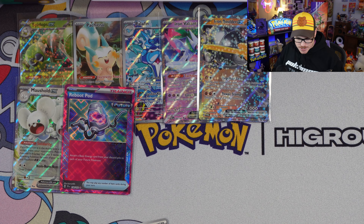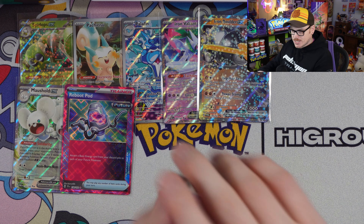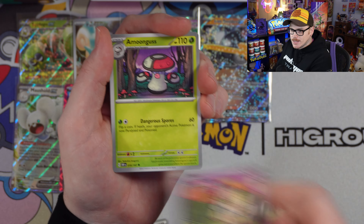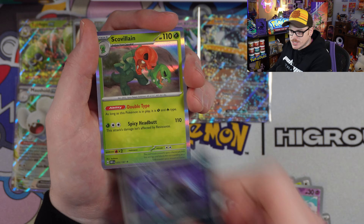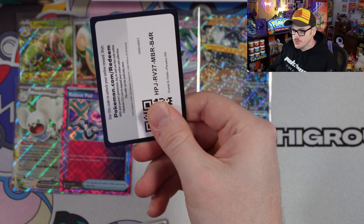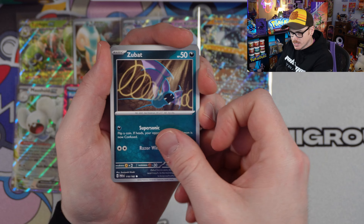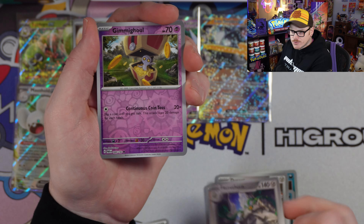Obsidian Flames and then Paradox Rift into Temporal Forces — a really good set rotation. Speaking of rotation: today, as I'm recording, is the first day that Temporal Forces and the standard rotation in the Pokémon TCG have happened. The European International Championships are happening right now in London — I know a couple people over there playing, good luck to them. A huge rotation has come into the TCG, which is very important to keep the game in a healthy state.